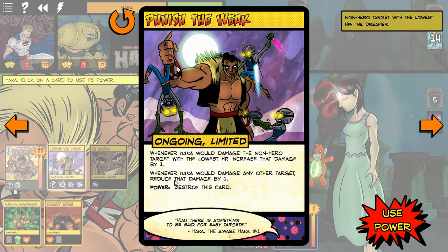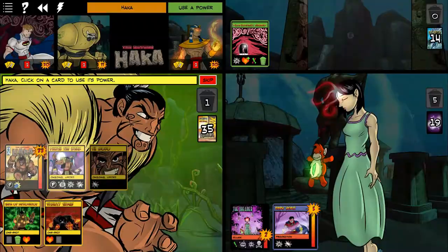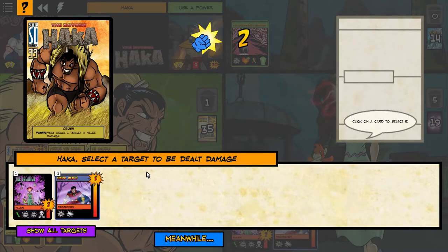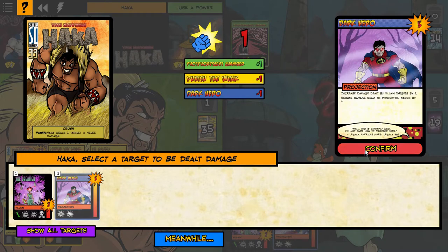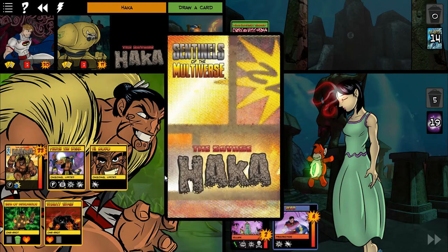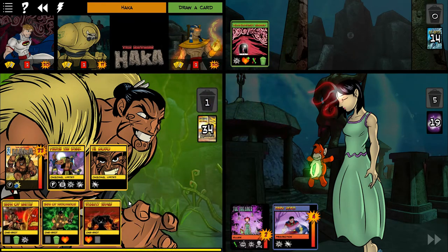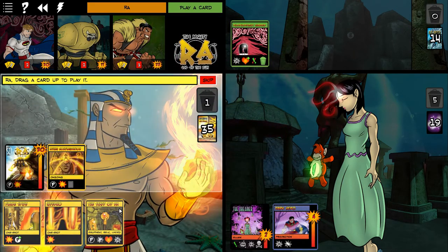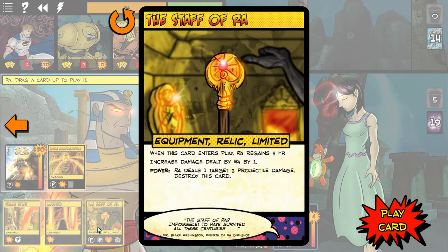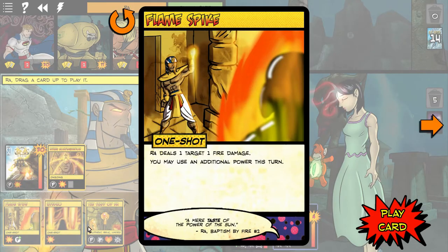What do you like best about Hawka in this situation? He's got some really great attacks — he's got a ground pound, he can smash a lot of guys with heavy damage. He spreads the damage really well. There's a card where he hits one for three and then five more for up to one each.